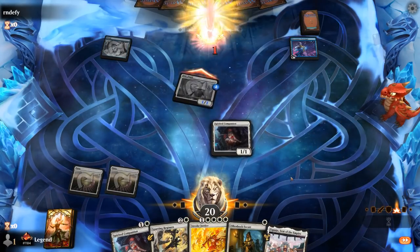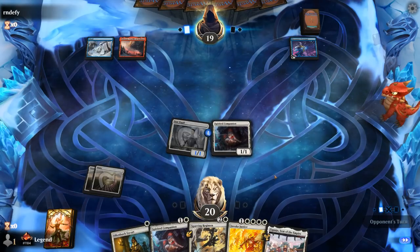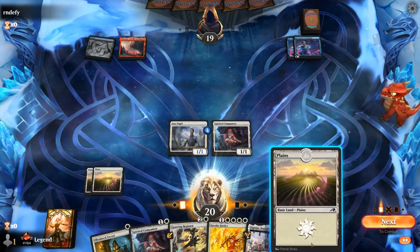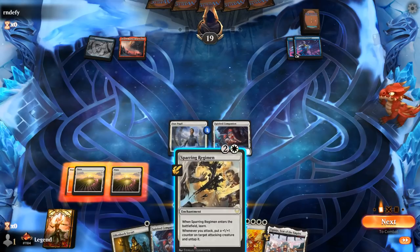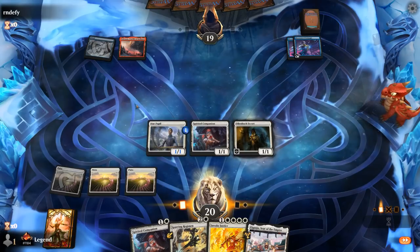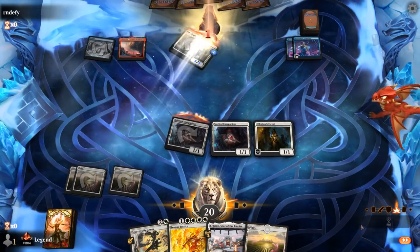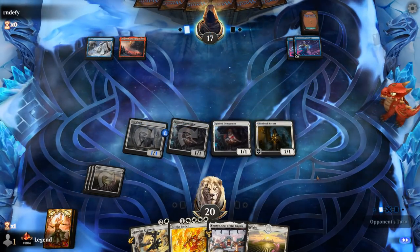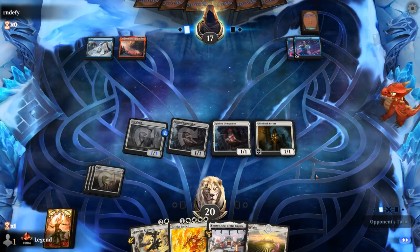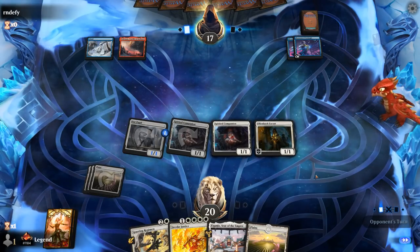There's our land, perfect. And another Prototype to play. Let's go for Regimen, or we can go Companion and Escort as a way to turn on Regimen in case we draw Invoke Justice. That also plays better around potential spot removal. Get in for two. We can just cast Invoke Justice on five, still hoping for a Sigarda's Summons off the top that we can discard, although any expensive permanent I'm happy to discard to the Regimen if that means getting it back with Invoke. Although counterspells are still a factor.